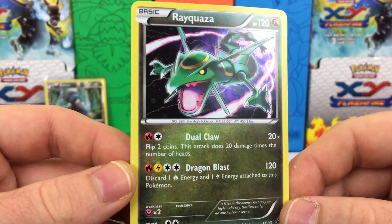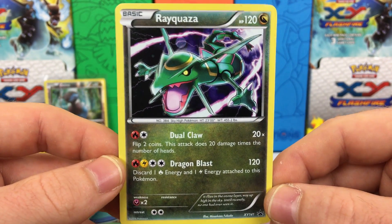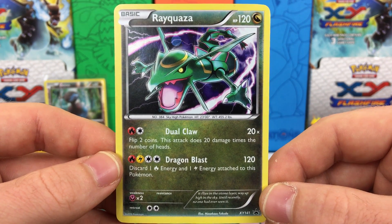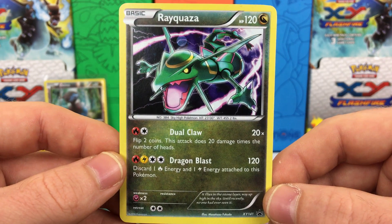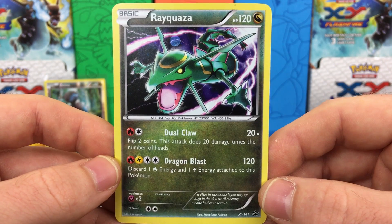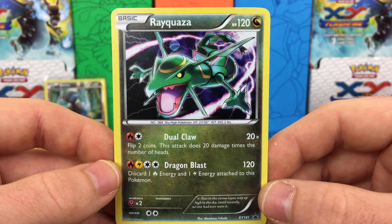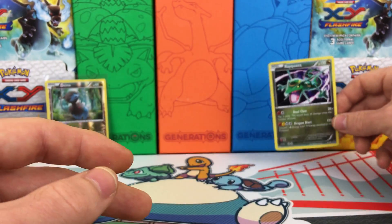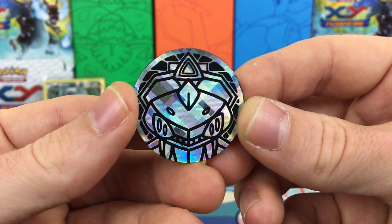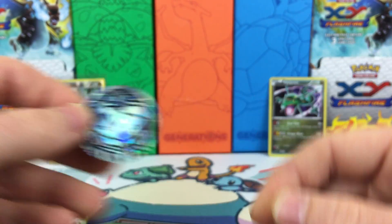Alright, so the promo that comes in this is a Rayquaza, and it does have the Galaxy Foil. It is XY number 141. Pretty neat card — 120 HP. Dual Claw for a Fire and Colorless does 20 times damage; you flip 2 coins and for each heads this attack does 20 more damage. And then Dragon Blast: 120 damage for a Fire, Electric, and 2 Colorless — discard 1 Fire Energy and 1 Electric Energy attached to this Pokemon when you use the attack. It is quite the attack, but you have to feed it some energy. And then we have a pretty sweet Disco Genesect coin — very nice. I don't believe I have this.